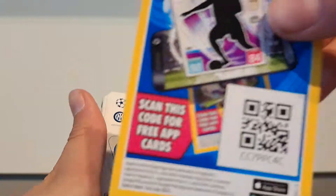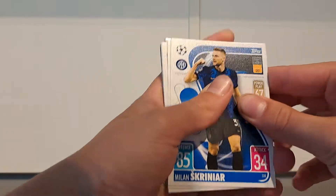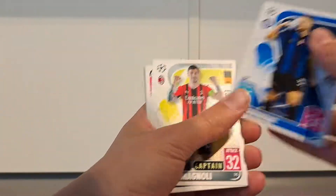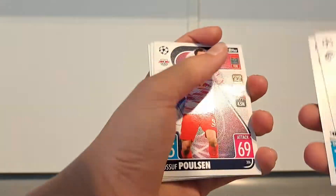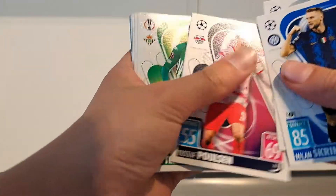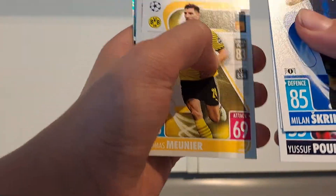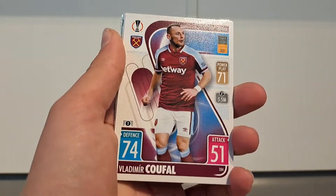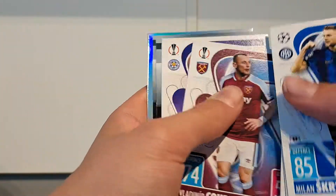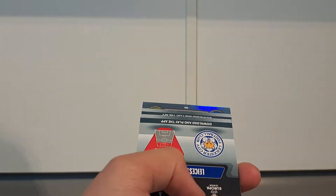There is the code card going out to you guys. We have a Skriniar, a Romagnoli, a Yusuf Paulsen, a Christian Tello, an Eden Hazard, a Mounier, a Vladimir Kufal, and a Kelechi Iheanacho as our base cards for today.